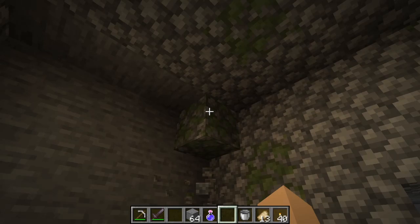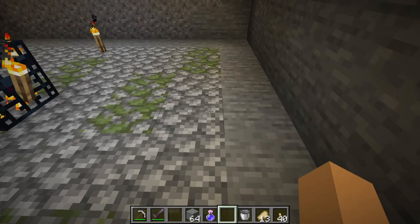You want everything to be 9 wide. Now that we have cleared the area and we have exactly 4 blocks on each side of the spawner — that's really, really great, that's what you wanted.